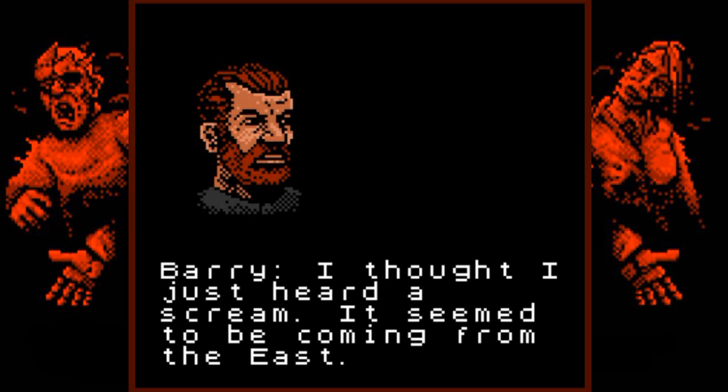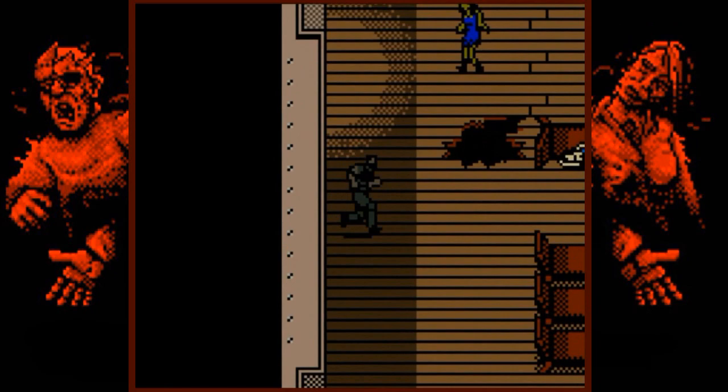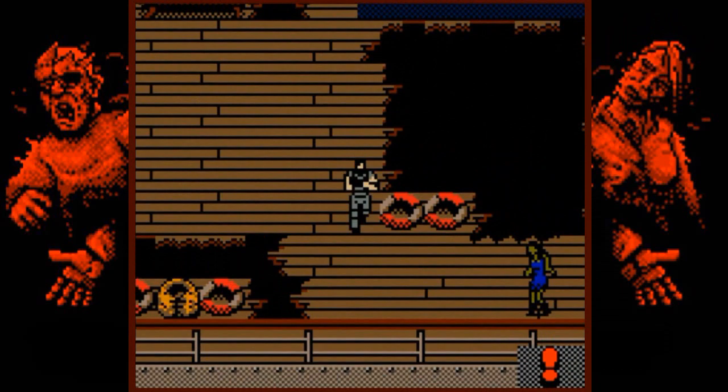You may be wondering where is the starlight deck — Barry's wondering the same thing. He thought he heard a scream coming from the east. Looking at the map, we're in the green area and need to get to the red area, so we have to sneak around all these zombies while keeping our eyes open for goodies.